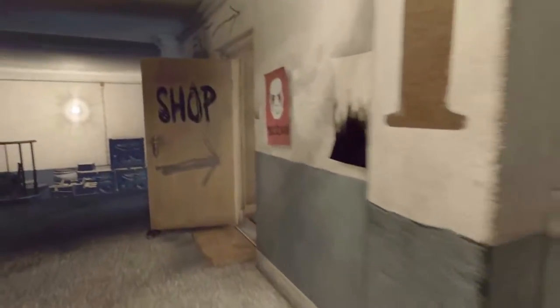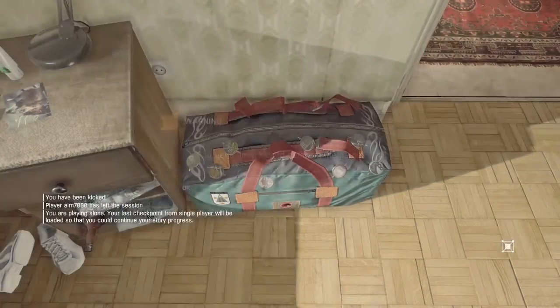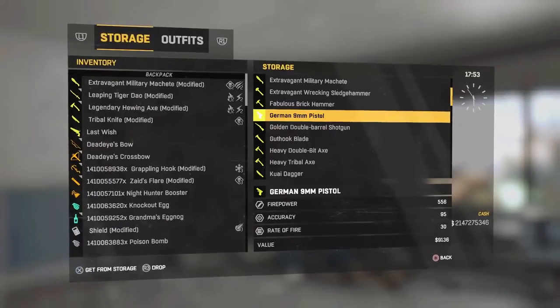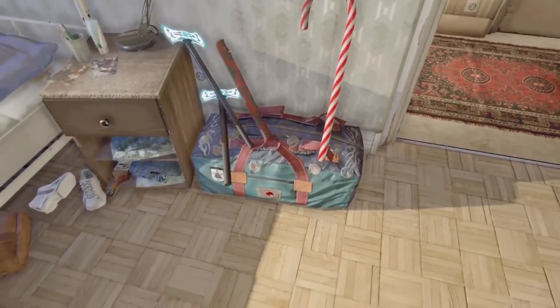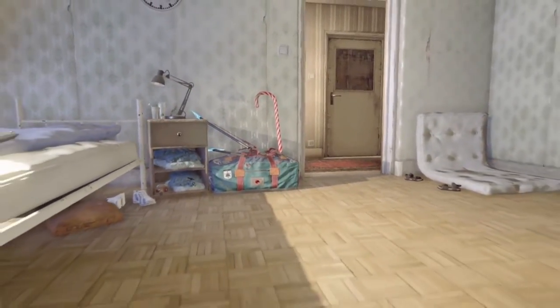Starting off with the first glitch — this is the oldest one I could find, probably the first one we all found. This is the method where your friend gets you kicked out but doesn't obviously count down. The best part is you can duplicate as many things as you want from your stash. Just drop whatever you need. As you can see, I've got everything in my stash. As soon as you drop everything out from being kicked out, it somehow glitches the game and makes it look as if you didn't drop anything, but you did. Those weapons are duplicated and you have the extra ones in your stash.